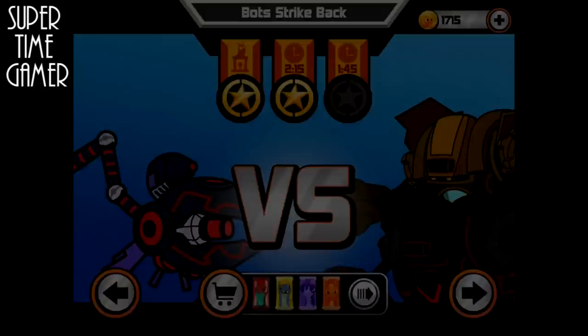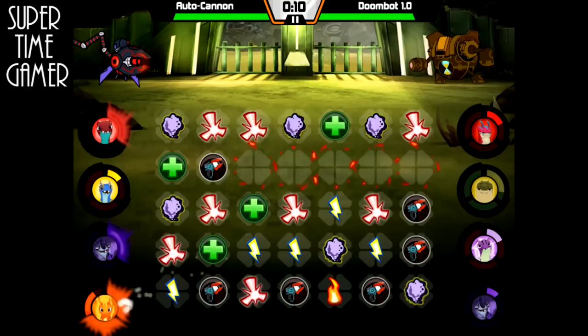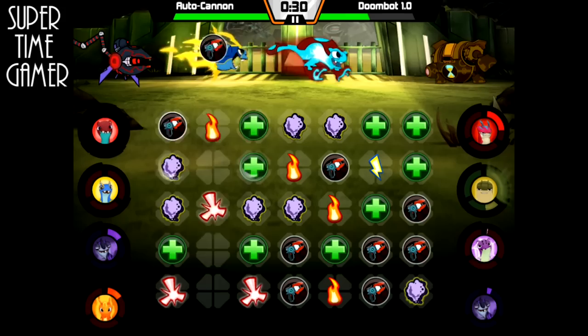Frostcrawler, while good, kind of slows down the matches because he doesn't really do damage, and he also makes the damage less when the person's frozen — and we don't need that. He's really good if the match is really hard for you, because he's good at blocking stuff, but we're not too worried about this match.